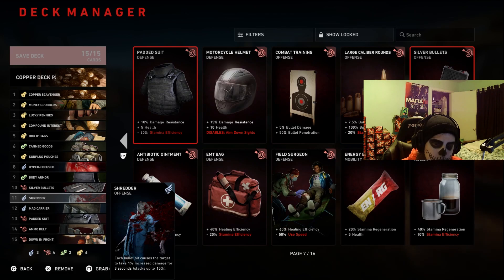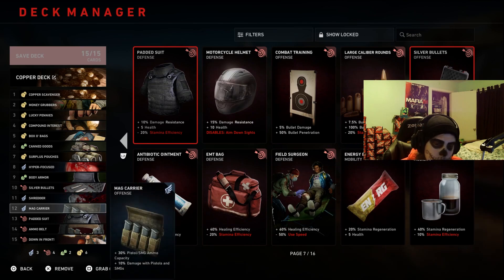These next two cards you can trade out depending on what weapon you want to use. I personally chose the SMG, so I picked Shredder for an additional 15% damage and Mag Carrier for pistol damage. Since I'm not dual primary — it's an SMG and a pistol — both of my weapons are essentially getting a buff from this.